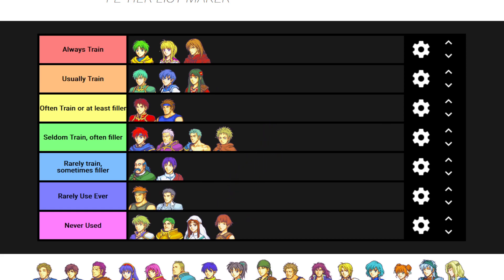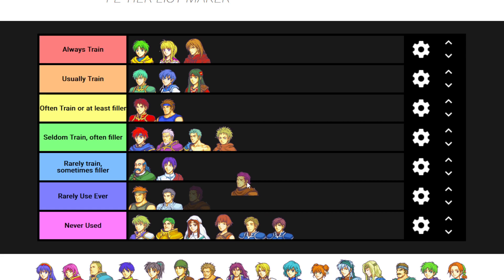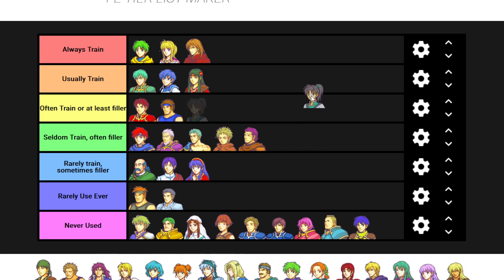I've rarely used Zealot. I've honestly never used Treck or Noah. Astolfo kind of replaces Chad on later maps usually, though in zero bases I had a thing about training my thieves - it was weird. Lolina - I've used her once through a full run, so I'll put her in rarely train sometimes filler. It's one run and I was not super impressed: high magic, couldn't double anything, couldn't survive a single hit. Never used Wendy or Barth - that's going to change in my draft run where I use all three armors. Never used OJ.